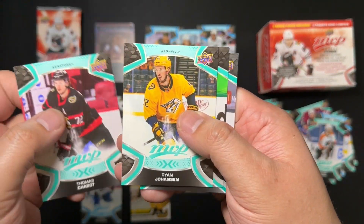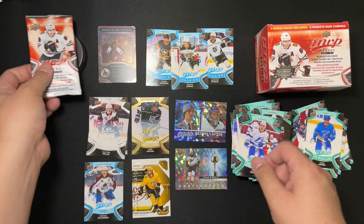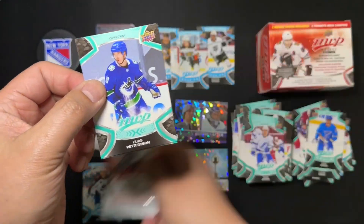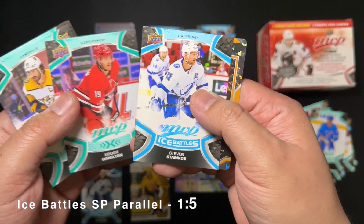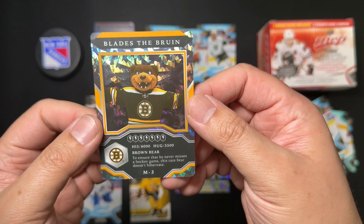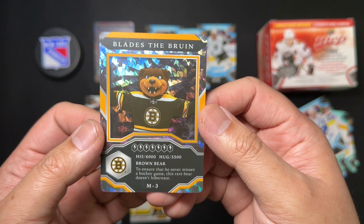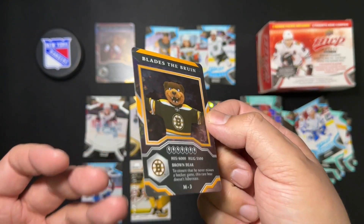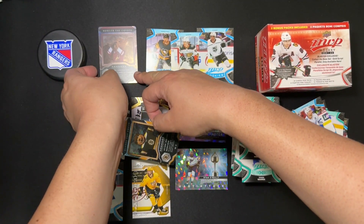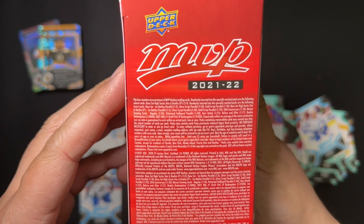Final two packs. We've got Chabot, Johansson, Klingberg, Alex Tuck, Yanni Gord, and Ice Battles David Perron. And for our final pack infused with Rangers Puck Luck featuring Patrick Kane — let's hope we get the big hit. Patterson, Bjorkstrand, Yossi, Hamilton, Stamkos, and — wow! That Puck Luck worked! We've got a variant of the Blades the Bruin mascot card. He's a brown bear, and it says: 'To ensure that he never misses a hockey game, this rare bear doesn't hibernate — but he can hibernate during the summertime when there's no games.' This one's a foil version.